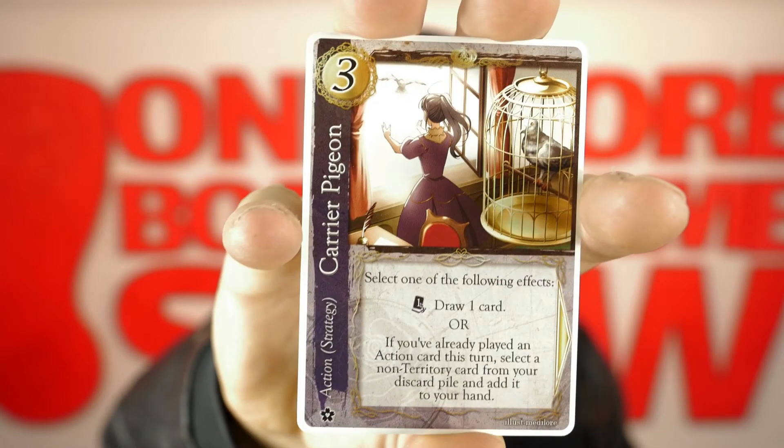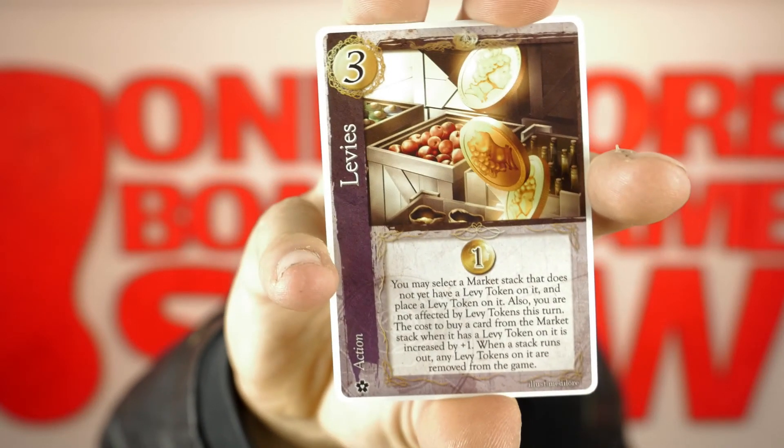Then we have the Carrier Pigeon. Select one of the following effects: draw one card, or if you already played an action card this turn, select a non-territory card from your discard pile and add it to your hand.